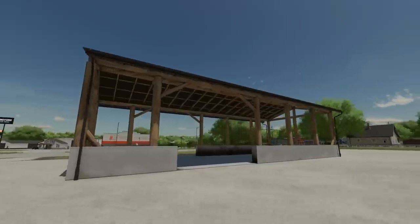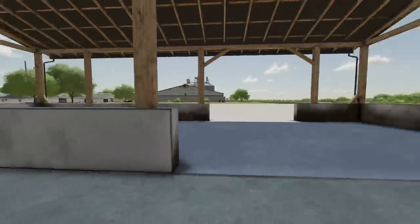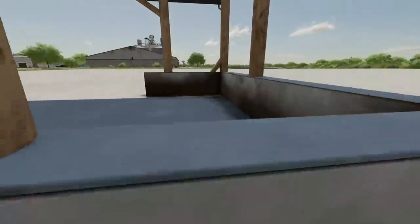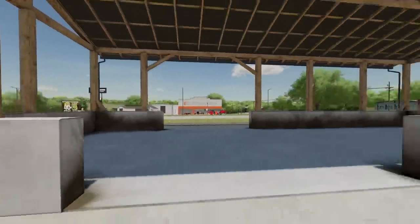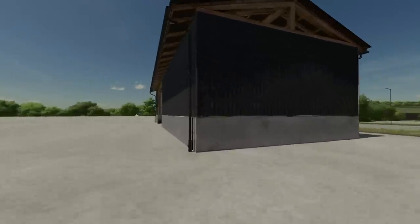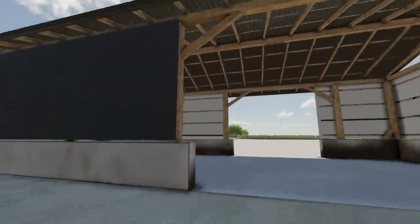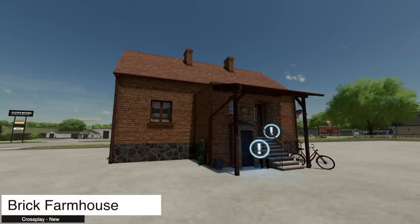Next is the Shed with Passage in two configurations — a closed version and an open version. The open version is just a shed with open areas, and there are some low-res textures on the sides, but nothing major to complain about. The other version is similar but with metal siding added.